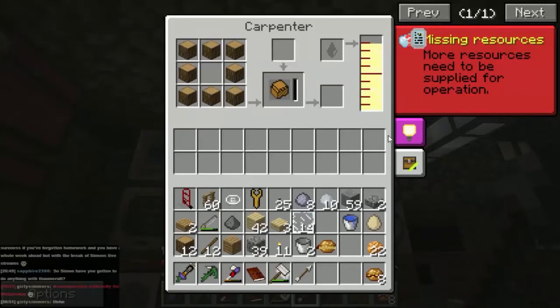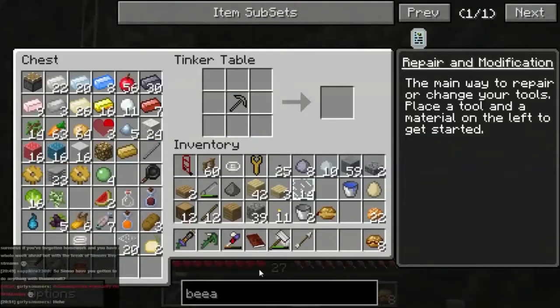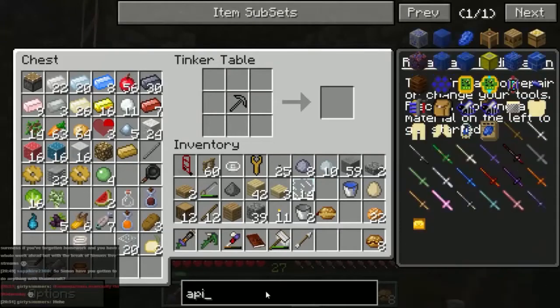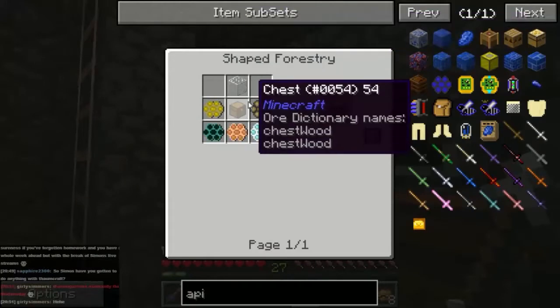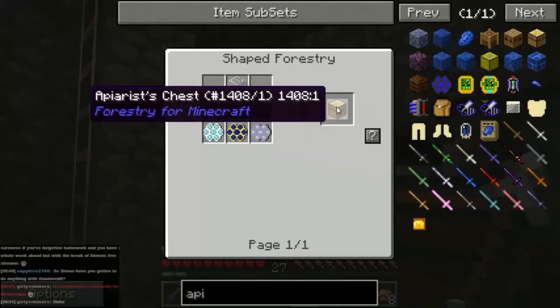I hope this uses all this. The other thing I want to make is an apiarist's chest, which is a chest with combs around it - we can't make it just yet because we don't have the combs, but we'll get round to that.